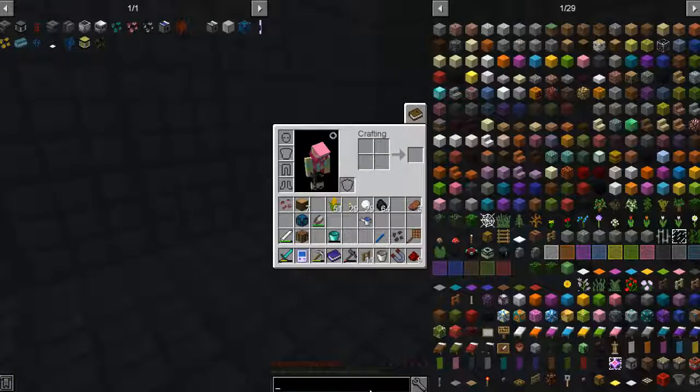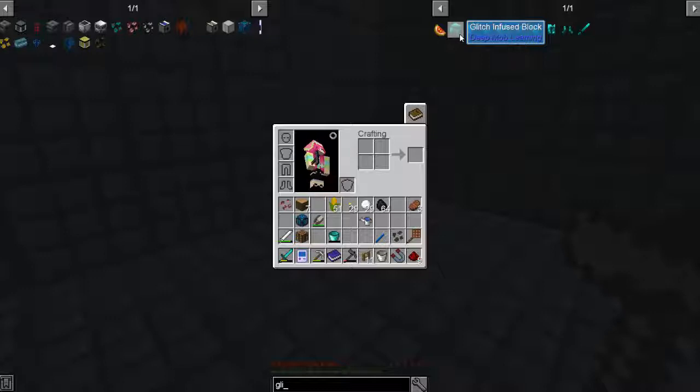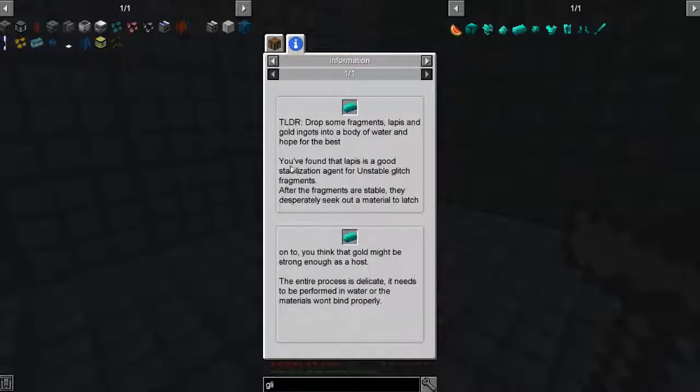I want to look at glitch infused ingots. It says 'found that lapis is a good stabilization agent' - I don't know what that is. 'Drop some fragments, lapis and gold into a body of water and hope for the best. Found that lapis is a good stabilization agent for unstable glitch fragments.'